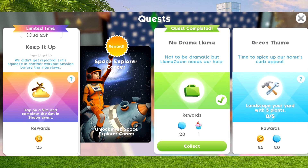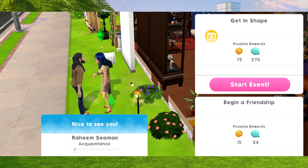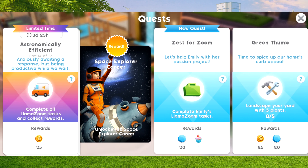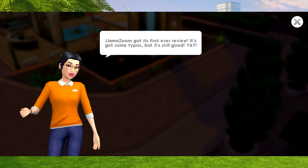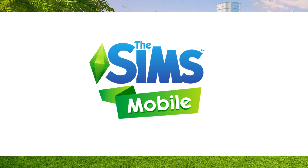For part thirteen, we need to do the 'Get In Shape' event once again. Let's find a sim, make friends with them, and do the Get In Shape event - it takes us to the waterfront to finish it. For part fourteen, we need to do the Llama Zoom task and collect rewards again. Emily has just come back - I'm going to do a mixed one this time. I've got six tasks to do, and then I'll move on to the next part of the quest.